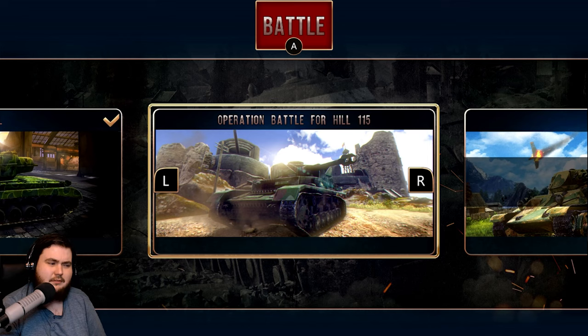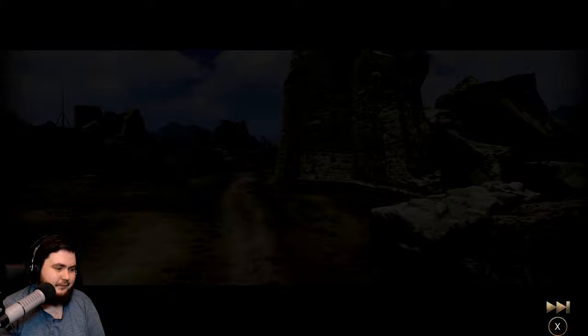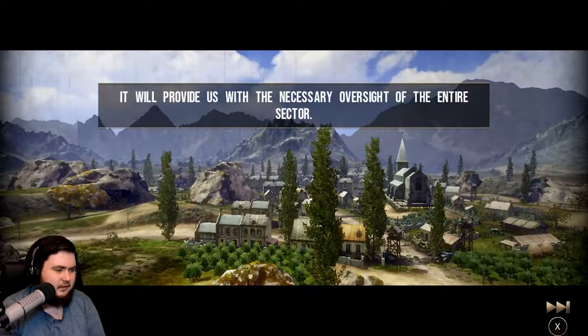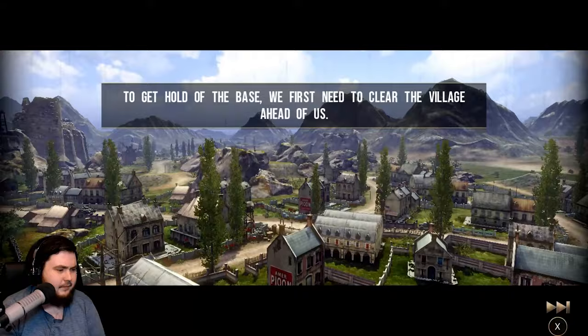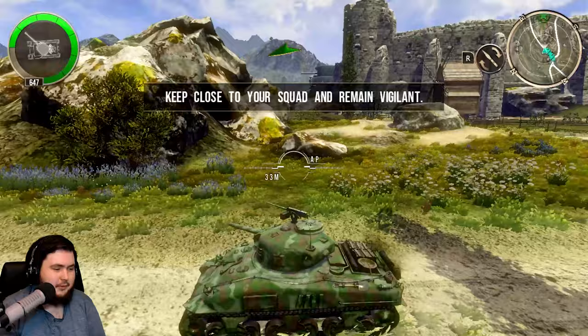Operation Battle for Hill 115. Looks like we've got Americans over here. It looks like Europe based on the brick masonry and rain — my guess would be this isn't the Pacific Theater. We must secure the base at the top of the hill; it will provide the necessary oversight of the entire sector. To get hold of the base, we first need to clear the village ahead of us. Nice windmill in the background. Right, let's charge! Keep close to my squad — well keep up, guys, that's on you.